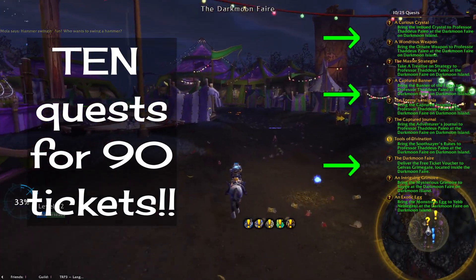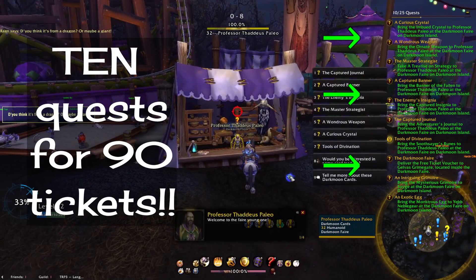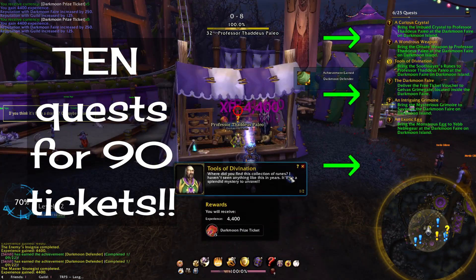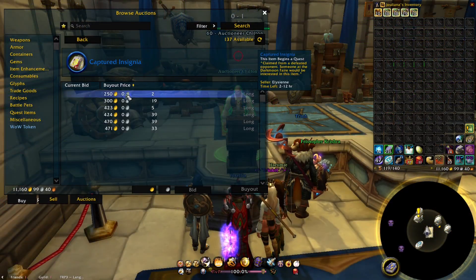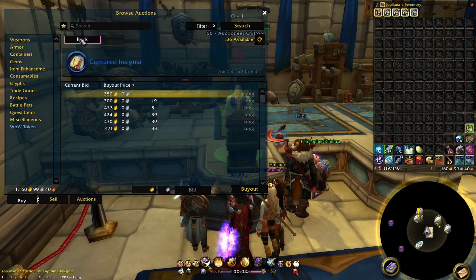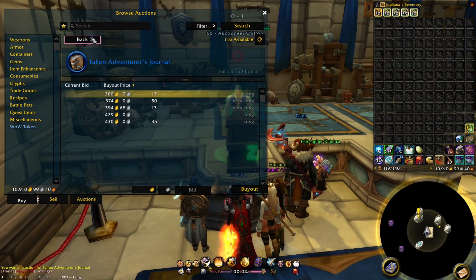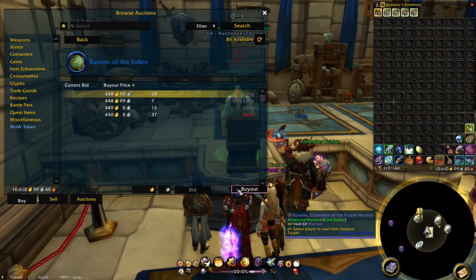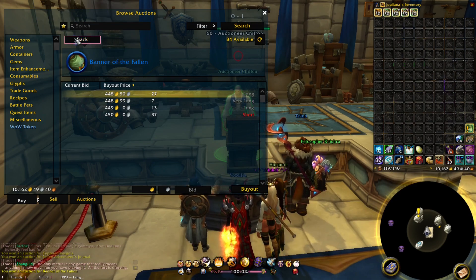Did you know that there are 10 different quest items you can turn in for an easy 90 Darkmoon Fair tickets? And these don't require you to do any fair dailies either. The best part is that all of these can be bought and sold on the Auction House, so if you have the gold you don't have to bother farming for these — since many have their sources from dungeons or PvP, farming them specifically could take a bit to get all 10 on your own.